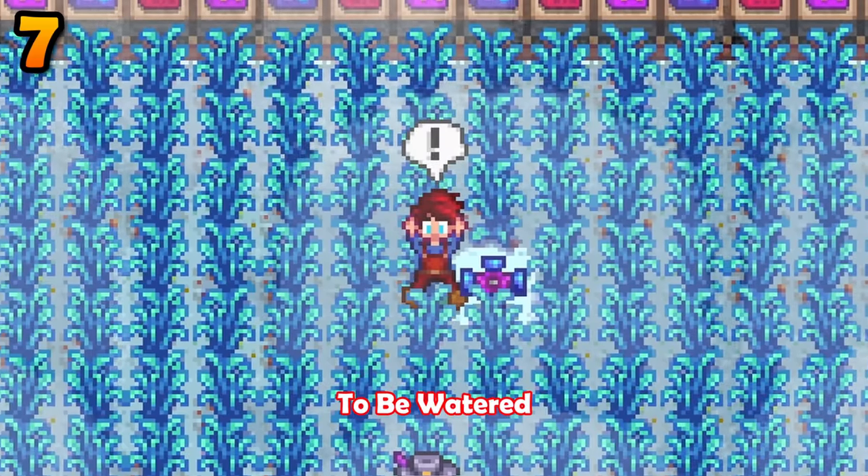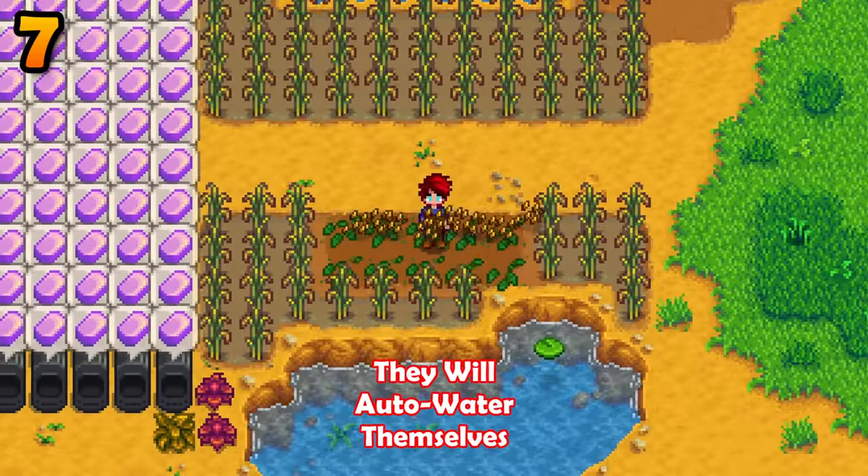Fiber seeds do not need to be watered, and if you plant rice shoots next to a water source, they will auto-water themselves.